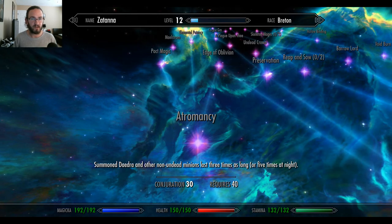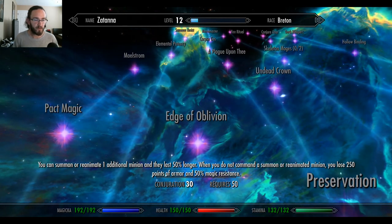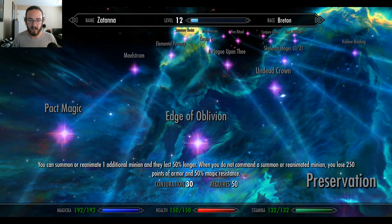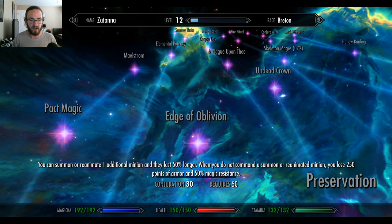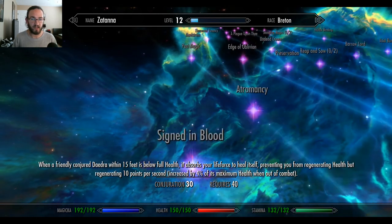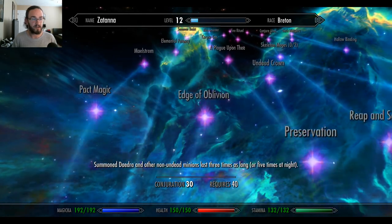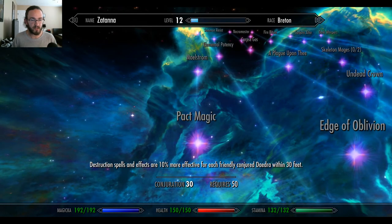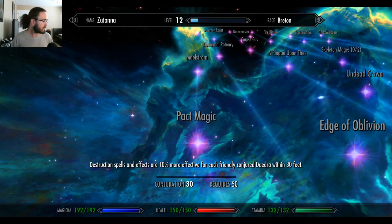Pact of Magic or Edge of Oblivion? Edge of Oblivion: you can summon or reanimate one additional minion and they last 50% longer. When you do not have a summoned or reanimated minion, you lose 250 points of armor and 50% magic resistance. Sweet Christ, that's bad — but it's good as long as you keep your minion up and running. Pact of Magic: Destruction spells and effects are 10% more effective for each friendly conjured daedra within 30 feet. That's good.